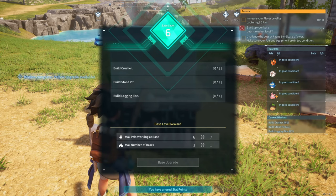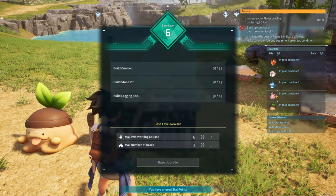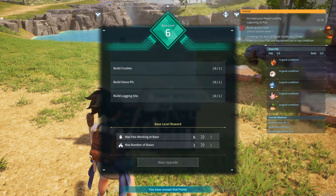We upgrade and now we can have six Pals at base. One more level to go. We have to build a crusher, a stone pit, and a logging site — the farming structures. This will allow us to have seven Pals at our base, but we're still only allowed to have one base.